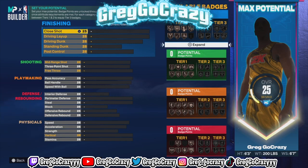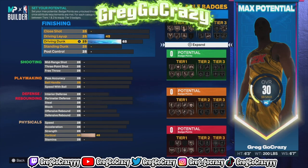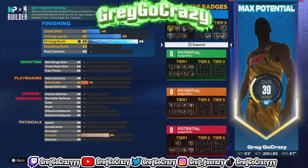In order to get the title for this build, you want to follow all these steps specifically. Every stat, every number has to be the specific number or you will not get the title. In order to get the stats, put the close shot at 87, the driving layup at 82, and the driving dunk at 88.